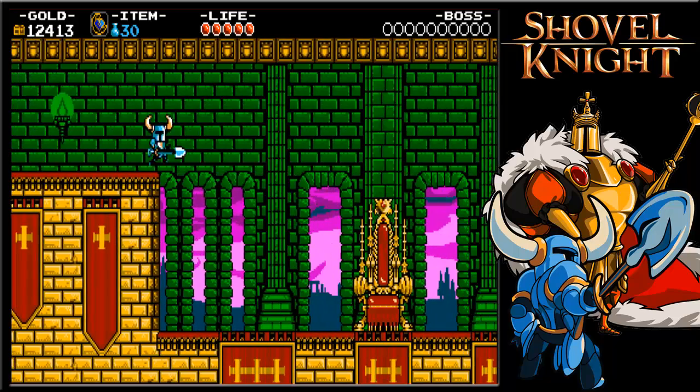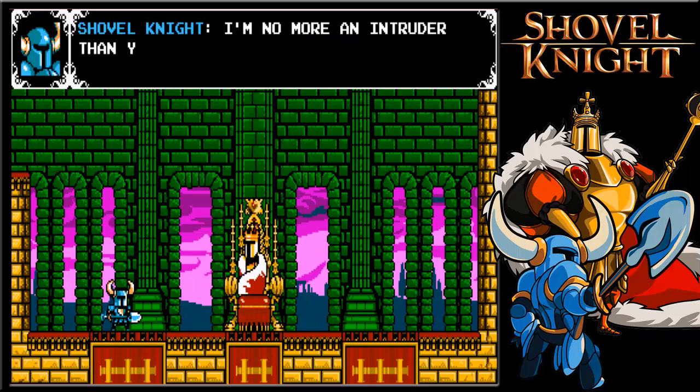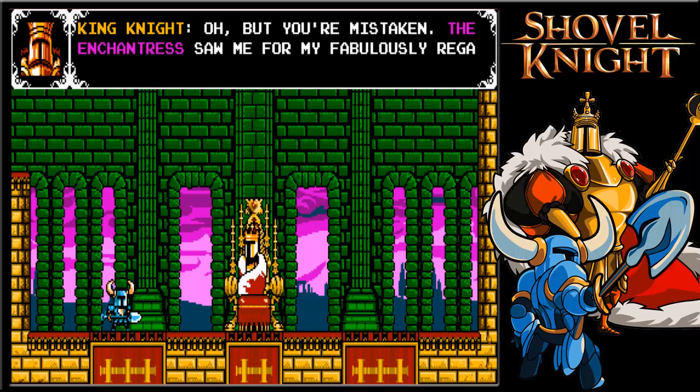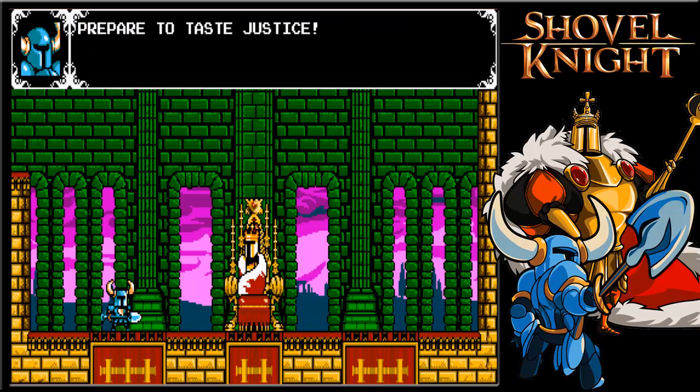I can't even remember how to fight King Knight. I remember him just dropping so easily to the downstab. [King Knight boss dialogue begins] An interloper in our midst? Begone from our throne room, knave! — I'm no more an intruder than you are. You aren't even a real king. — The enchanter saw fit for my fabulously regal self and now all bow before me. — You're not but a decadent dandy. Prepare to taste justice. Shovel justice!